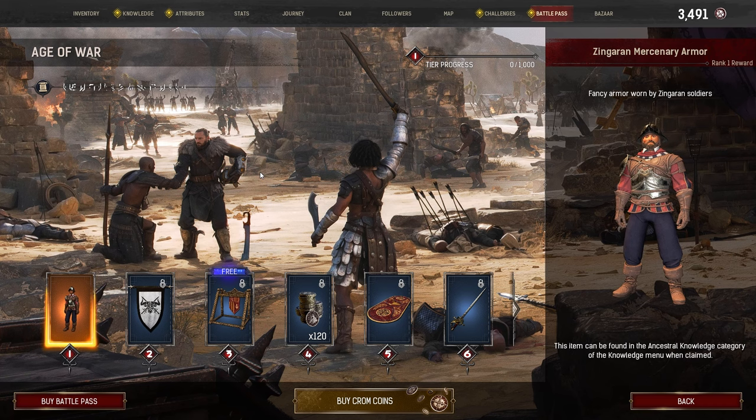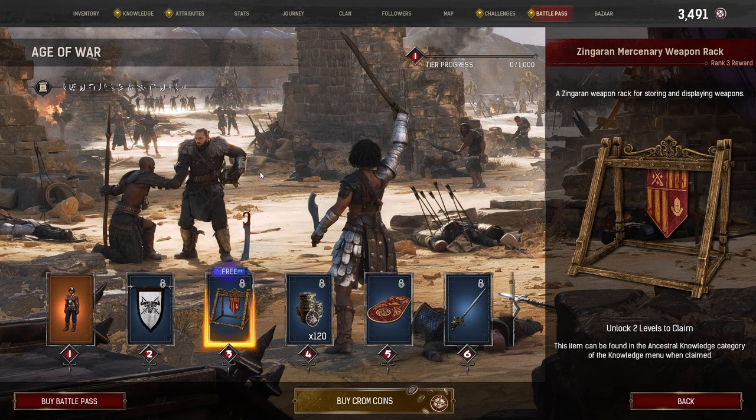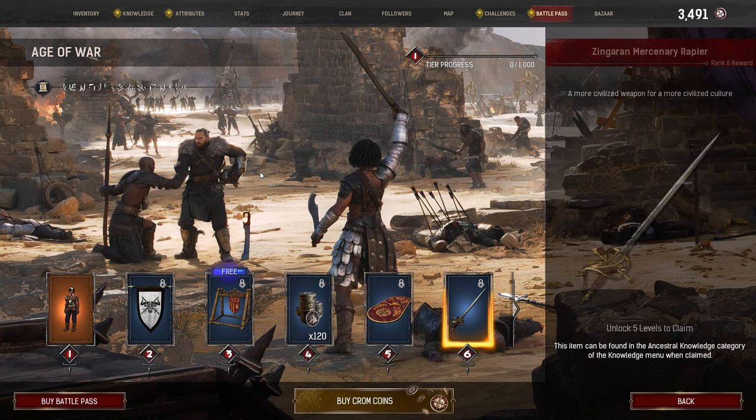Tier 1: the Zingaran Mercenary Armor. Tier 2: Emblem Icon, Zingaran. Tier 3 (Free Track): a Zingaran Mercenary Weapon Rack. Tier 4: 120 Chrome Coins. Tier 5: a Zingaran Mercenary Camp Carpet. Tier 6: a Zingaran Mercenary Rapier.